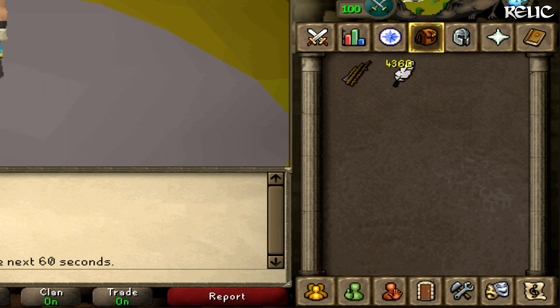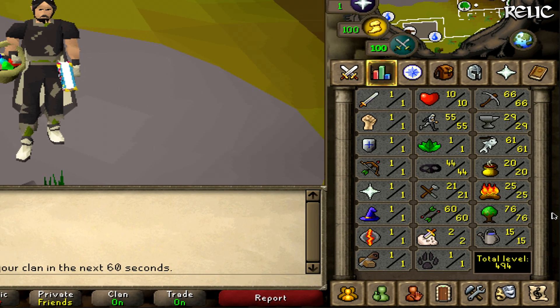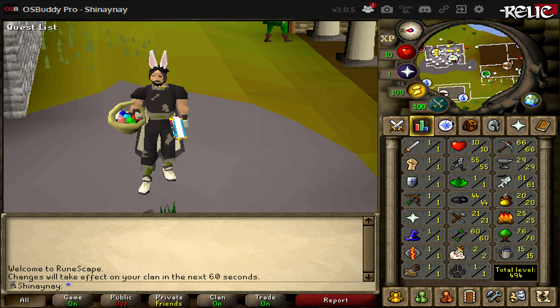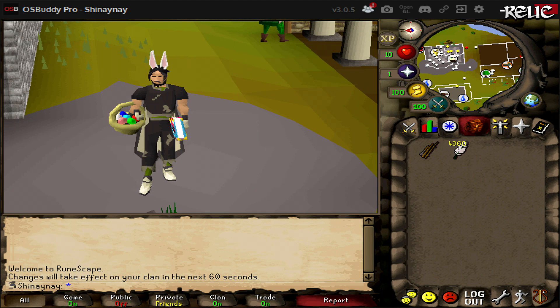Pretty much almost everything has changed, from the original sprites at the top and bottom of my inventory to even the sprites on the skills. But if you don't like the 2010 RuneScape interface and you want something a bit more original, don't worry because I got you covered — now I have a 2005 retro interface instead.